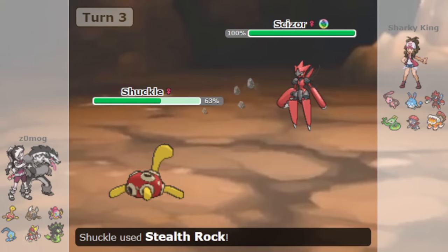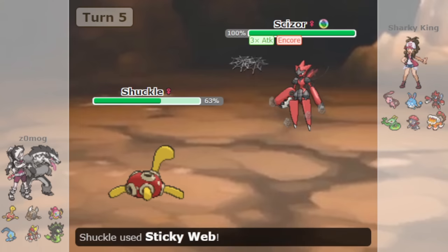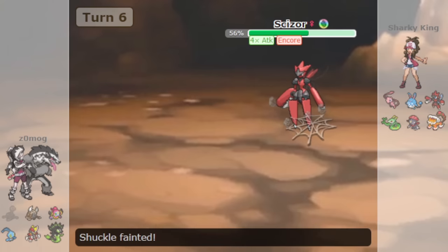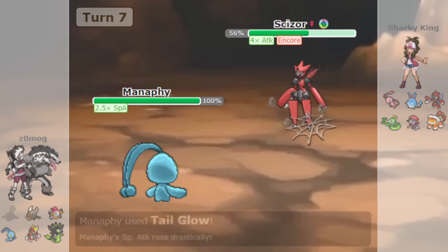One of the other primary reasons for this is the introduction of Sticky Web, a hazard that slows down all grounded foes by one stage. Sticky Web makes for an amazingly potent tool on hyper-offense, as slower setup sweepers can outspeed common revenge killers and become unstoppable in a sweeping rampage, including abusers like Manaphy and Mega Scizor.